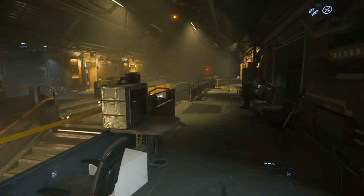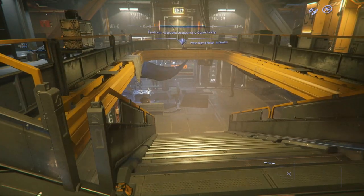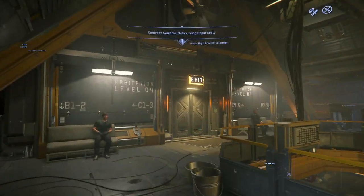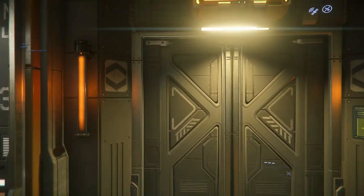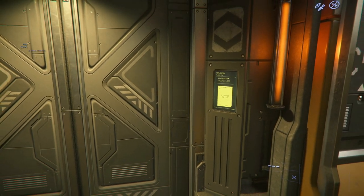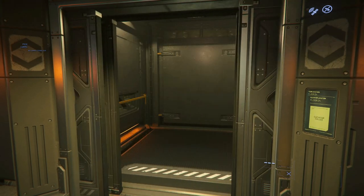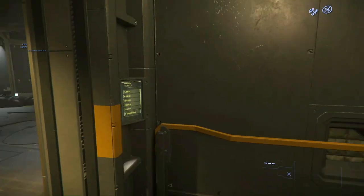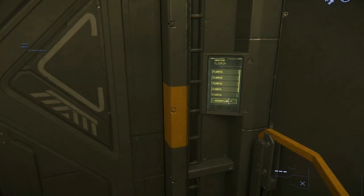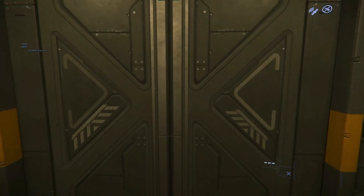Sometimes when you spawn in, you'll find yourself coming out of a door on the lower floor rather than this mezzanine level. The elevator to exit though is on the upper floor, so we'll stay up here. Head to the elevator, hold down F, and click the button to get it to come to you. From the panel on the right-hand side, we're going to click Ground Floor, and that's going to get us heading towards the exit from this building.